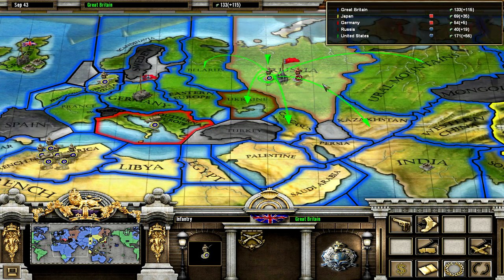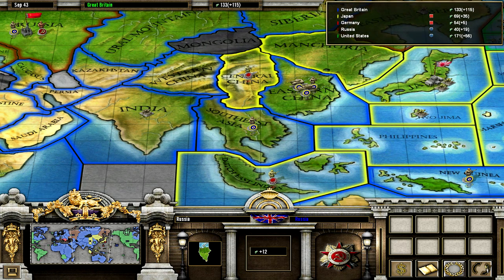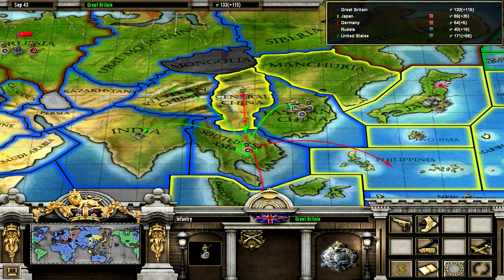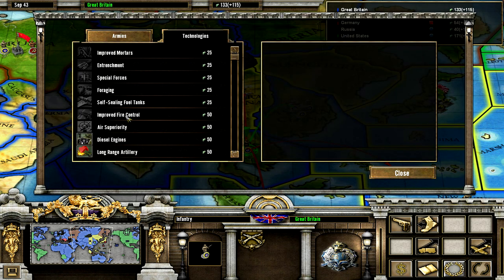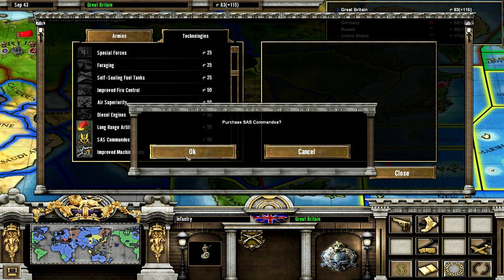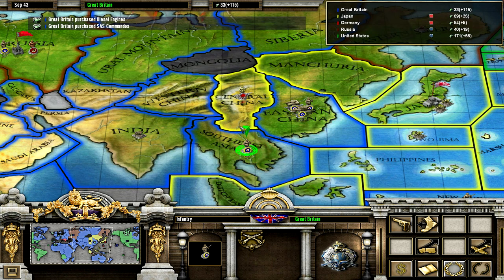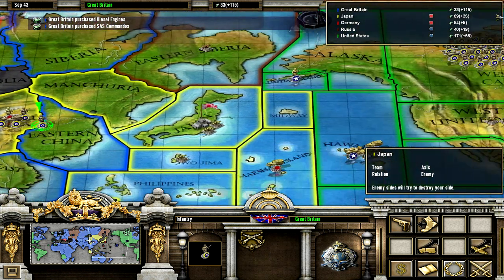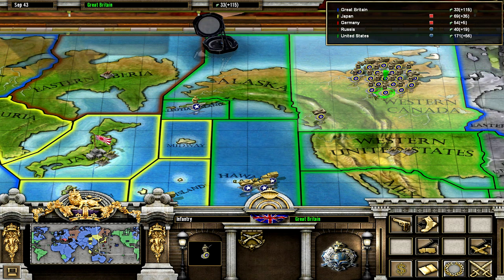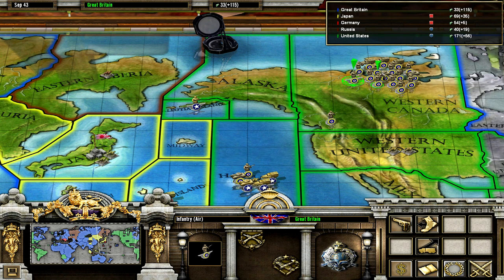This guy stays in Moscow. I need to kill this guy here. Diesel engines — because why not. And SAS Commandos. Let's go for this guy. All these guys can move to Hawaii and then to Japan, which is kind of exposed and might actually be conquered by the Americans before I do it.